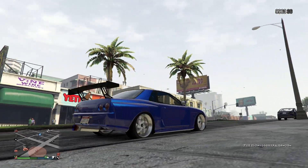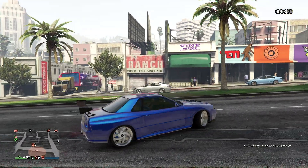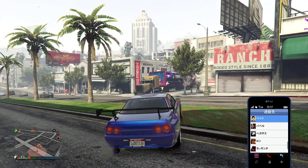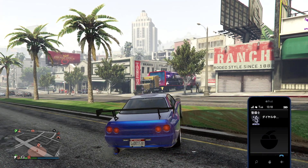Wait for the vehicle to arrive — after about 2 minutes, a notification will appear on your minimap. Request the vehicle from the MOC and the properly duplicated LAG Retro Custom with the copied number plate will be delivered. Duplication is complete! To repeat the process, transfer the duplicated vehicle to another garage, repurchase the free LAG RH8 into the MOC, and repeat the same steps.